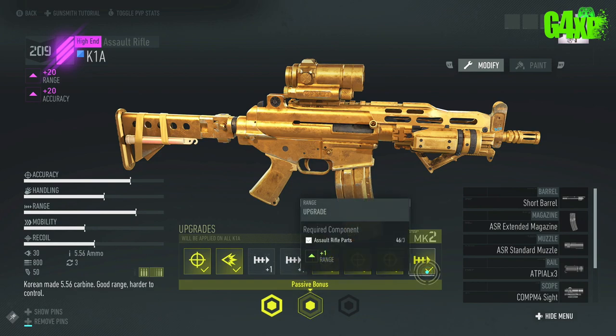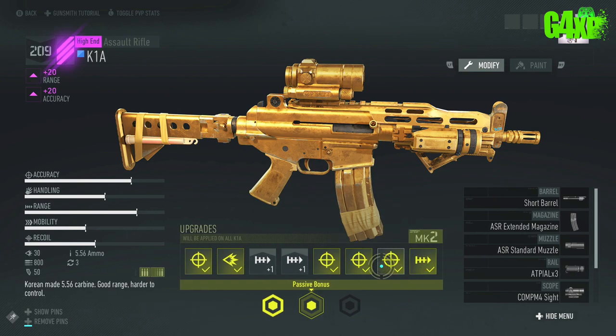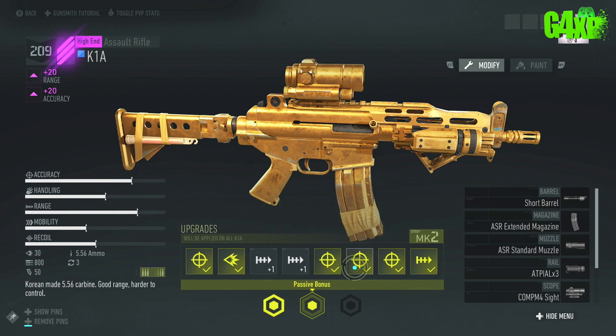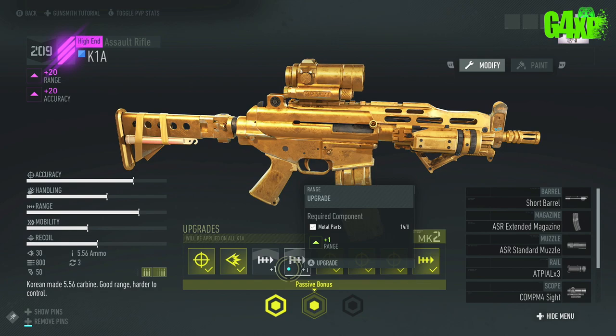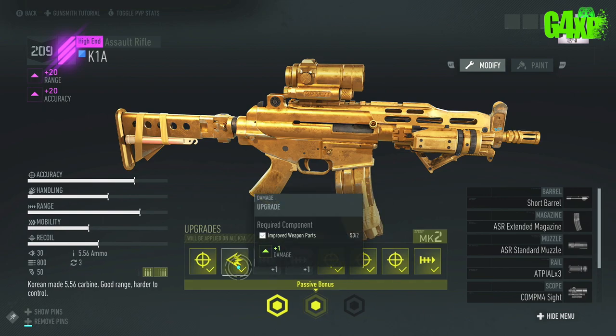It will tell you the improvement — for example an improvement to range requires assault rifle parts, and accuracy needs advanced weapon parts. It'll tell you the exact parts you need and how many. For instance, an addition to range is going to need eight metal parts and I've got 14; another upgrade needs two improved weapon parts and I've got 53.